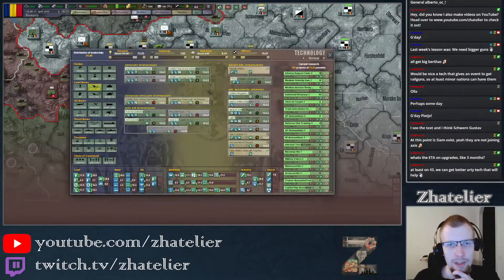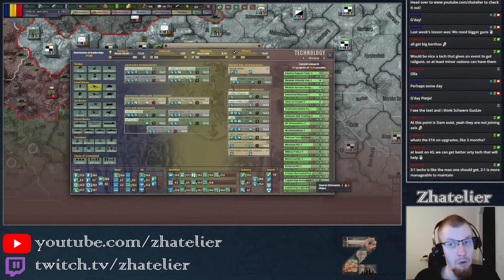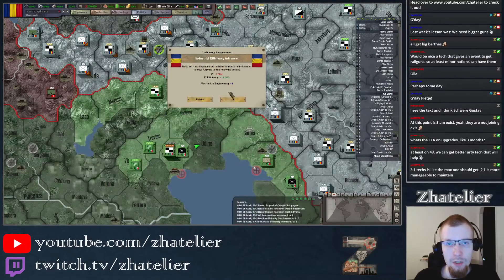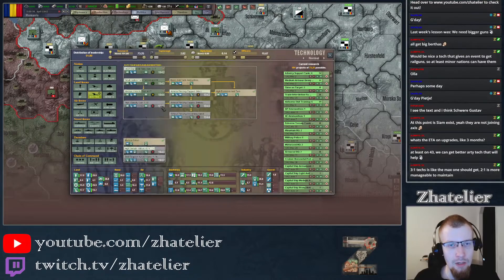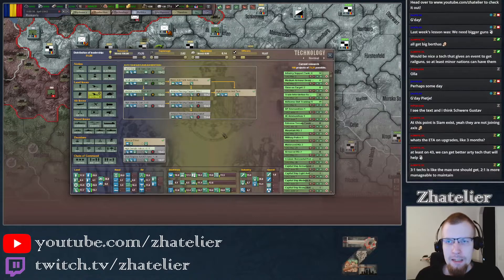For the artillery techs, the self-propelled artillery should probably be taken as well. Then there's the artillery fire control techniques, which is really nice — it increases terrain modifiers for pretty much everything and also increases soft attacks for at least some of the artilleries. Actually, regular artillery doesn't get the extra soft attack from that; it's mostly just rocket artillery. Medium velocity gun and industrial efficiency are both ahead of time now. We just need to get the medium tank tech so we can start research into high velocity gun, which will then unlock the heavy AT.